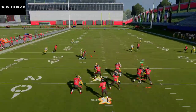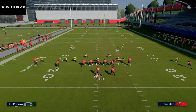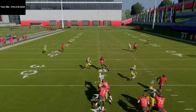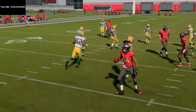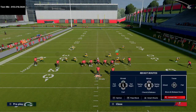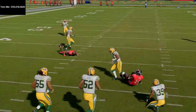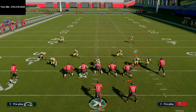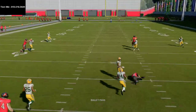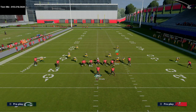Against man coverage, the in route is actually a little better than the hitch because he gets an inside release. Don't use a drag — he'll get across too fast. If you have Backfield Master, you might want to put the back on a shoot flat instead of block-and-release because of how the routes develop. With an in route, even in press coverage, you're going to have a fairly good chance of winning. If they shade coverage up, he's going to get open fairly easily underneath — just a quick throw.